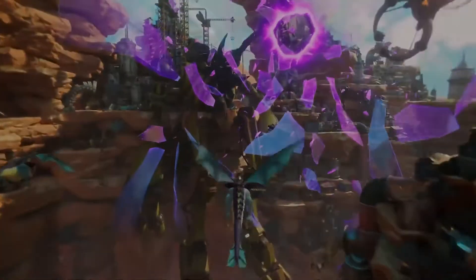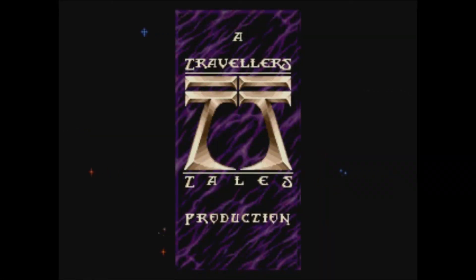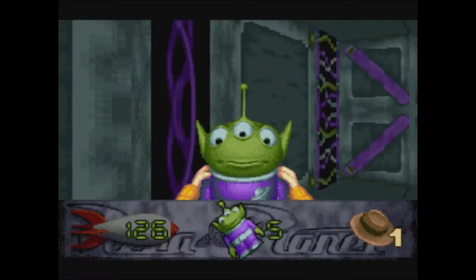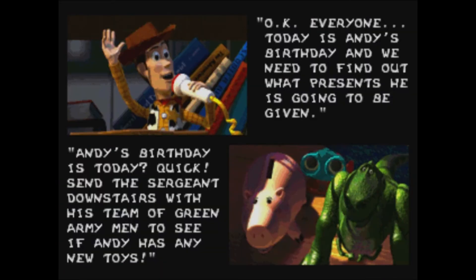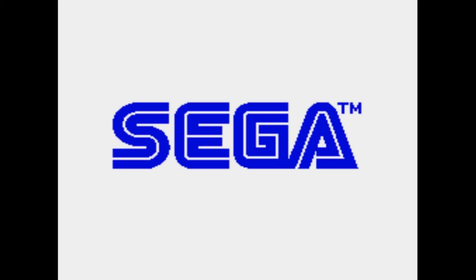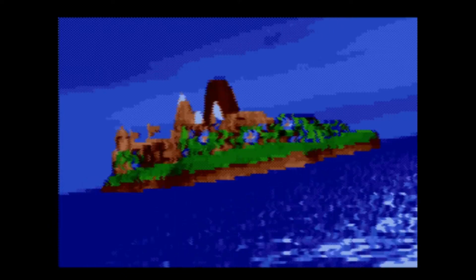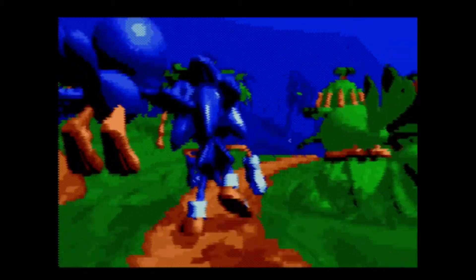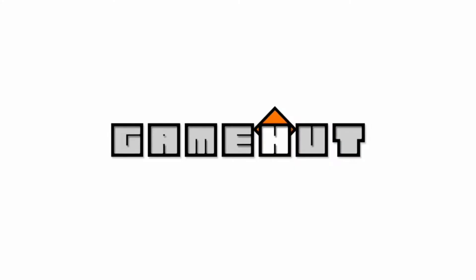My favorite studio in this regard is Traveler's Tales. These madmen managed 3D effects with no special hardware on the Genesis, higher color palettes than what it should have been capable of handling, fluid 30 frames per second full-screen graphics, and even squeezing pre-rendered FMV onto a Genesis cartridge. If you want to know more about these insane tricks from the 90s, I highly recommend hitting up John Burton's YouTube channel Game Hut, where he goes into full detail on the programming tricks possible with Sega's consoles.